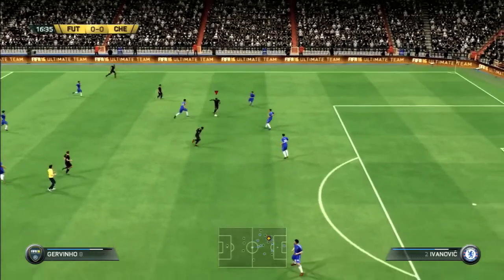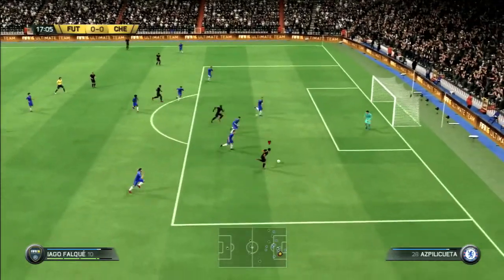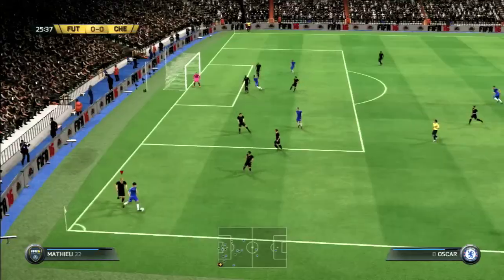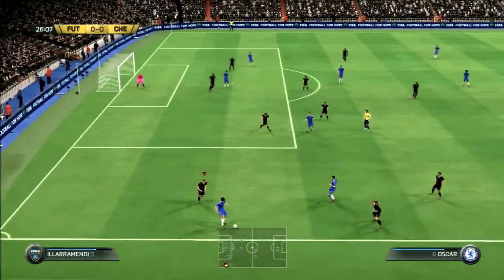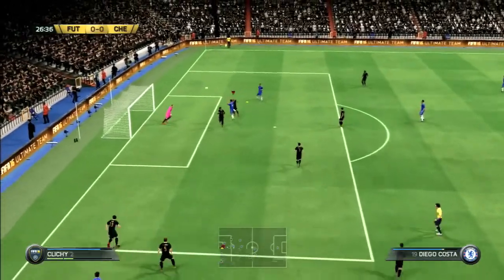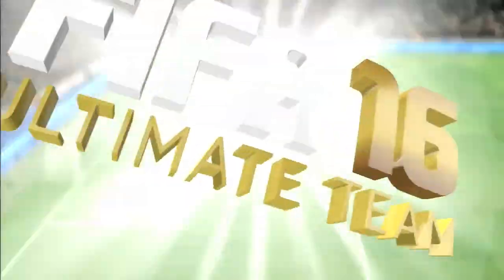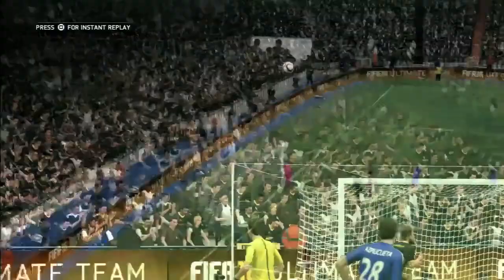We start the first attack with Gervinho on the ball, cutting inside. He gives it up to Falcao on the right wing — Falcao chops inside and has the shot but it gets deflected by Chelsea and cleared. Chelsea then come on the attack with Eden Hazard, passing to Oscar, back to Hazard, back to Oscar, who whips in a cross to Diego Costa — but unlike last game, Costa cannot get a goal from the header.